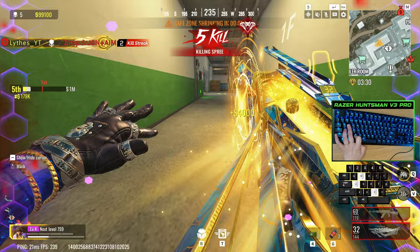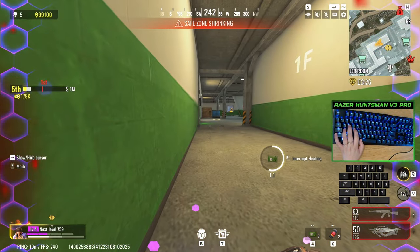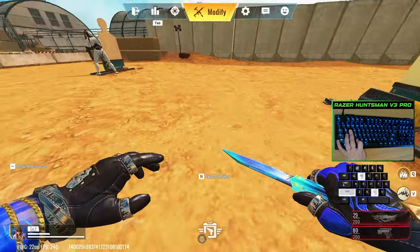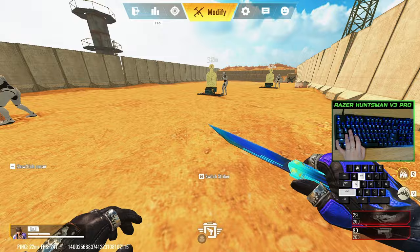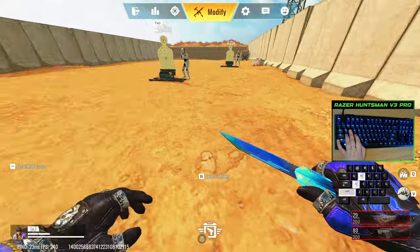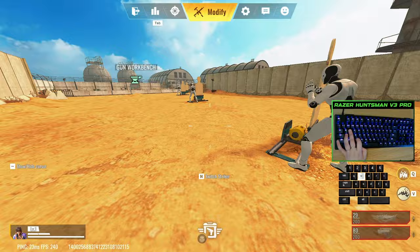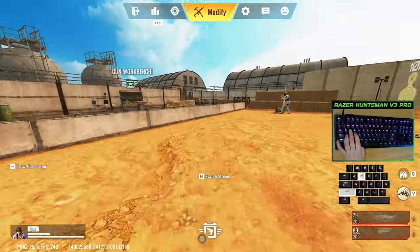We are going to put this keyboard to the test while I give you some movement tips. Here is a quick movement technique I apply in Bloodstrike. Most people when moving just run, sprint, slide. What I do most of the time, especially when getting shot at, is run, slide, slide cancel, jump, and strafe. If you do this correctly, it is going to be super hard for the enemy to hit you.